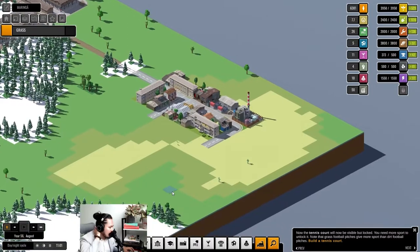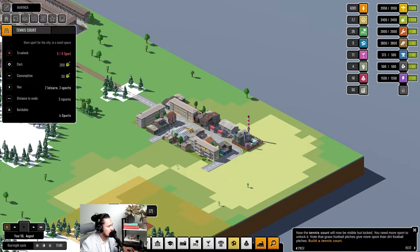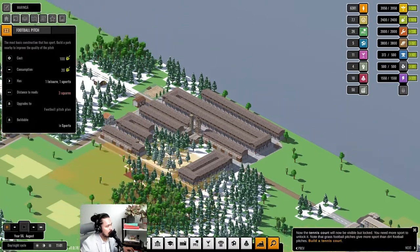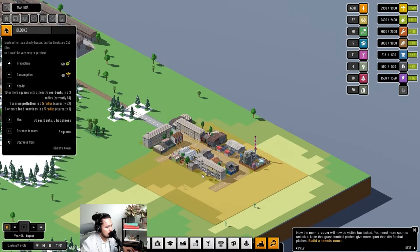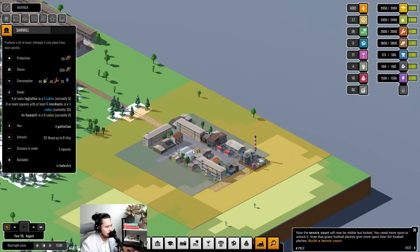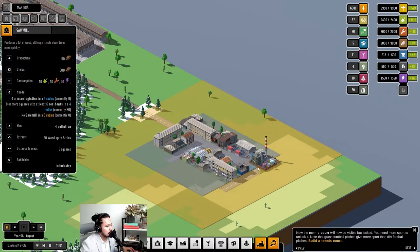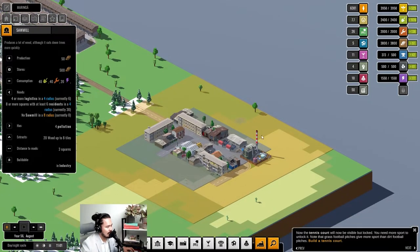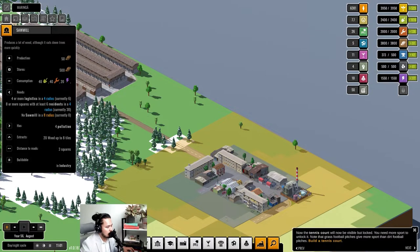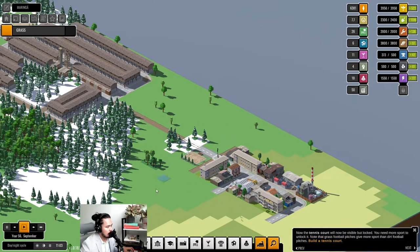The next thing that's part of the mission is to build a tennis court. To build a tennis court we need nine sports buildings and we now have five, so we're going to give them a free soccer field for the working class. Let's get a road running here and place another soccer field. Let's run the game.